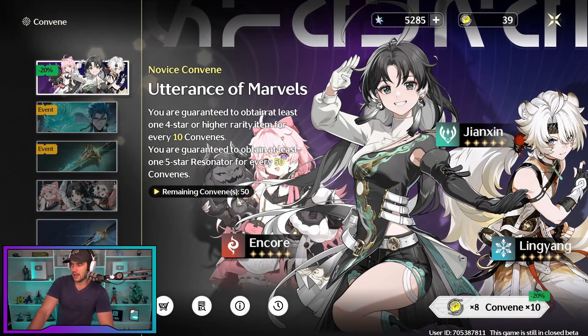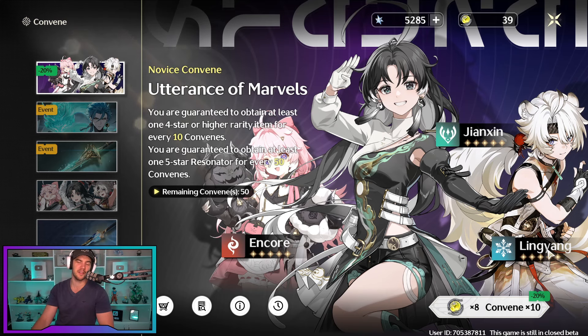Let's jump in and do some summons. I'm hoping we actually get some 4-star characters instead of weapons. I don't really care about weapons — yes, I do less damage with my little green and blue weapons, but I want to experience the playstyles because at the end of the day I think that's what these games are about. Let's go ahead, let's do our first one.